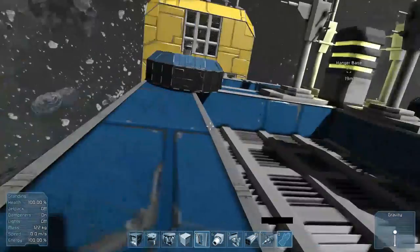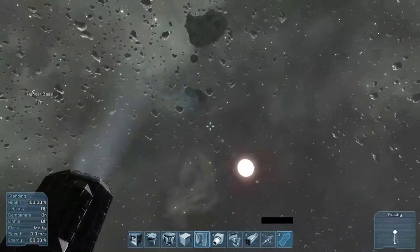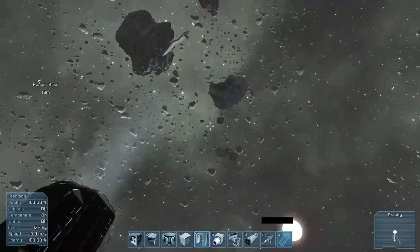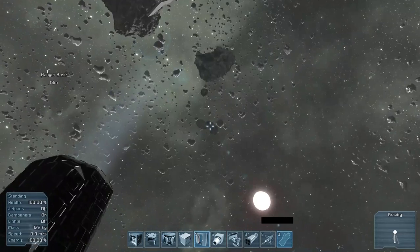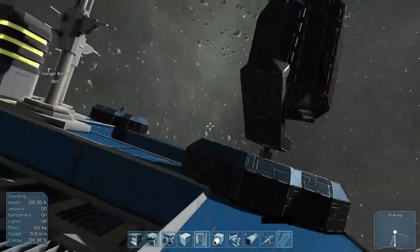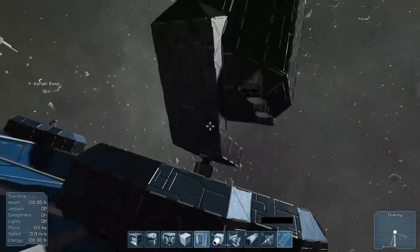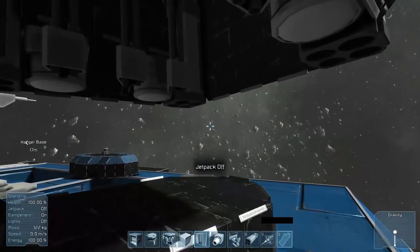So you have this space base, you feel all comfortable in here and your teammates are out there. You're playing some multiplayer when it comes out and you've got the searchlight so they can see your base. But then you realize - oh shit - they're being followed, and those aren't friendlies. Those are hostiles. Your friends can see the beacon of light coming back to the space base and you realize it's time to put up a defense.